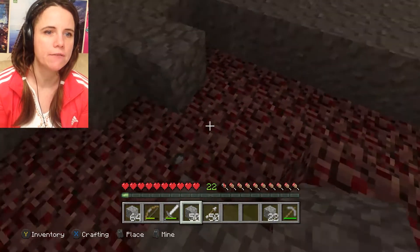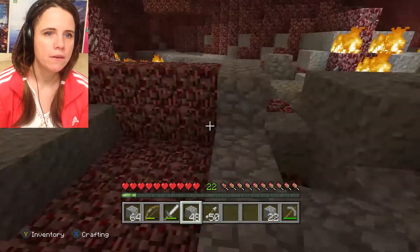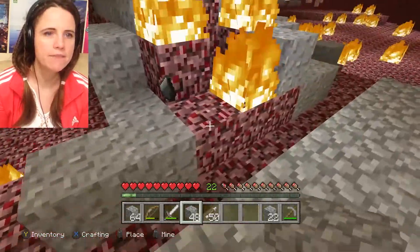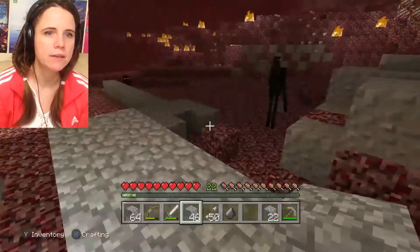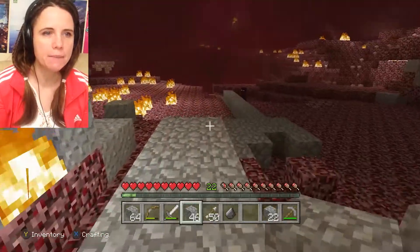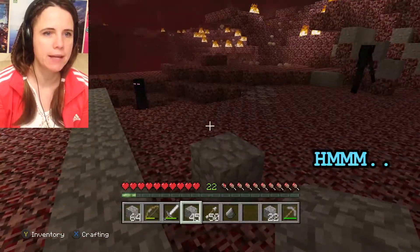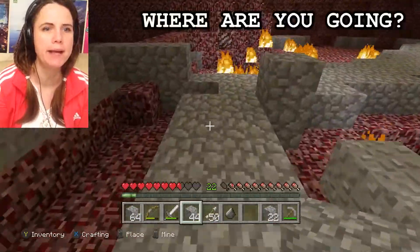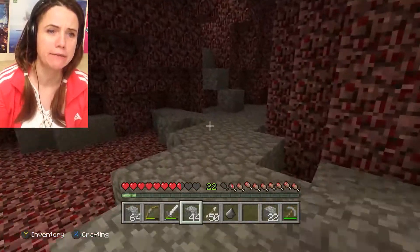Come here! Oh look, we have some flint here - we need some flint for the arrows. We have a load of arrows. I wish I should build a cover here. Oh no, don't shoot me please! I didn't mean it - I don't want to build a big bunker, I really don't.